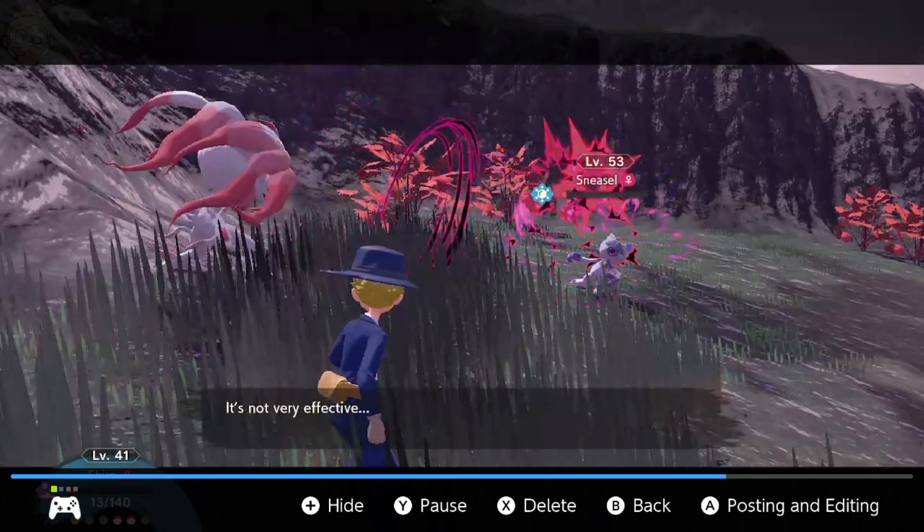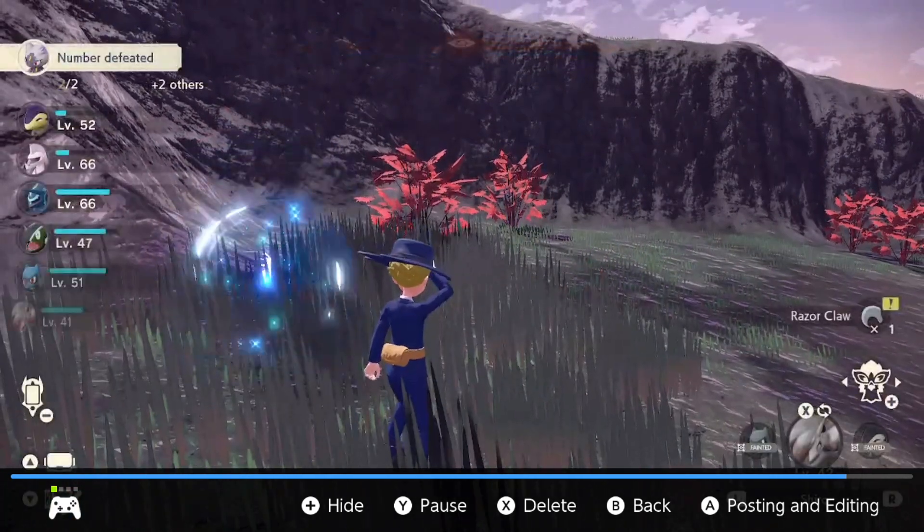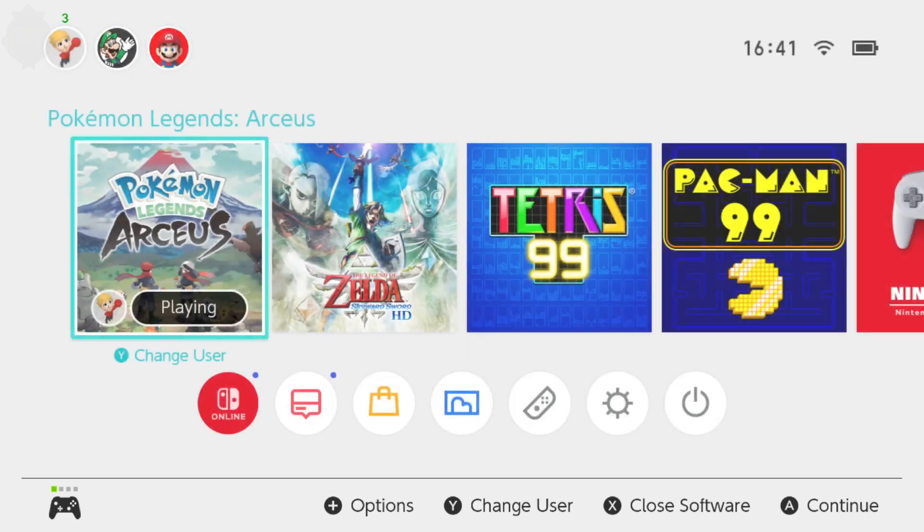Once you beat a few of them, some should drop. If I just go to the very end here, there was a little package there with a Pokéball, and then boom — got a Razor Claw and some Great Dust.